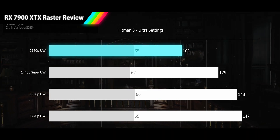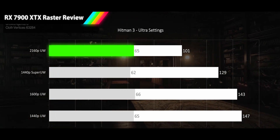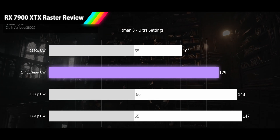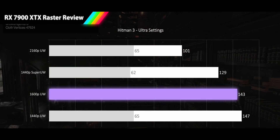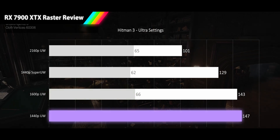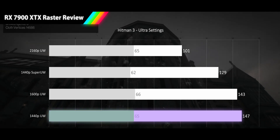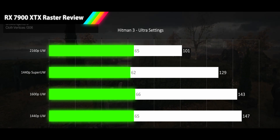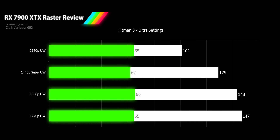For killers with a senseless style, we have Hitman 3 at ultra settings. Our highest average FPS yet: 4K ultrawide gets 101 FPS, though with a disappointing 65 FPS 1% low. At 1440p super ultrawide, the average climbs to 129 FPS but the 1% low stays stagnant at 62 FPS. At 1600p, the average reaches 143 FPS, 1% low still at 65. At 1440p ultrawide, 147 FPS average, 65 FPS 1% low. Hitman 3 smothers your 1% lows regardless of resolution, with the worst frame variance in the suite — ranging from 36% at 4K to 56% at 1440p.